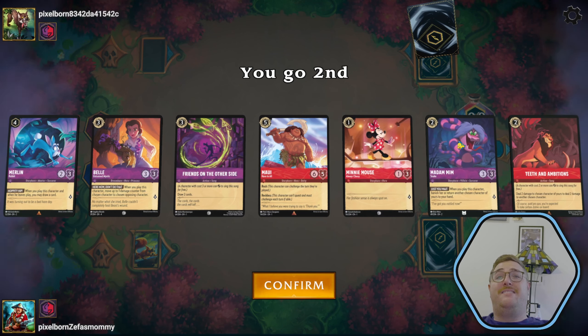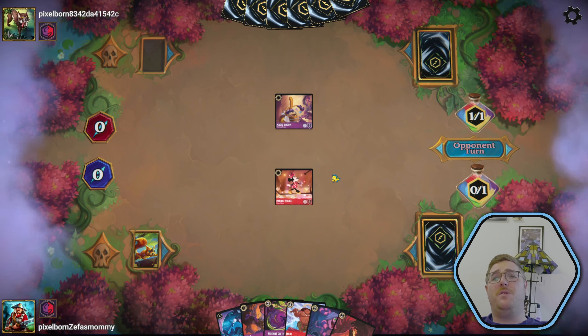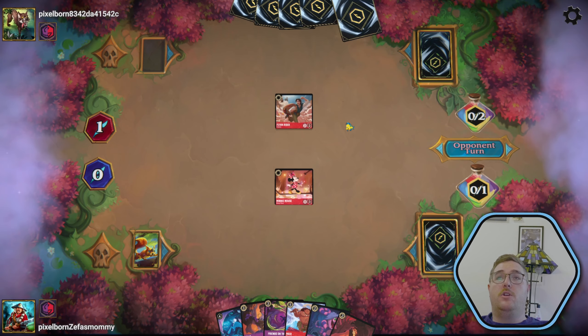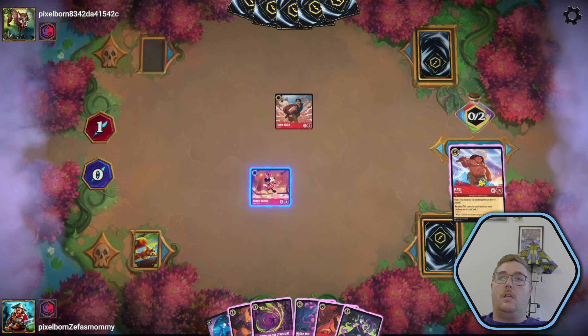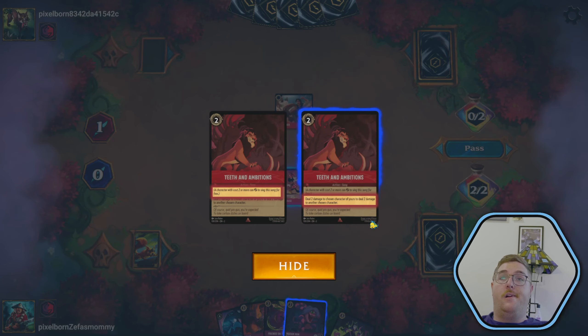We get the Bell, Friends on the Other Side, Maui, Mini Snake — we're kind of loving this hand, this is kind of the best hand in the whole game. There's Maui into the equal; they hit their one drop, it's the broom. I think we're just going to ink our fox, play our mini, and pass the turn — we have other stuff to do.